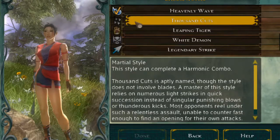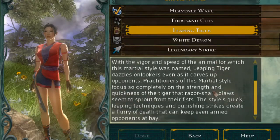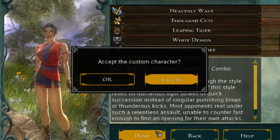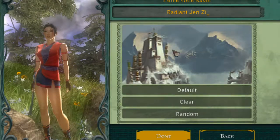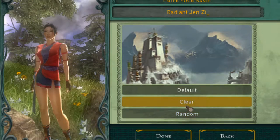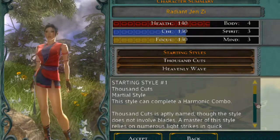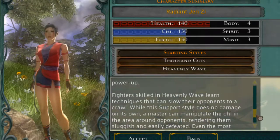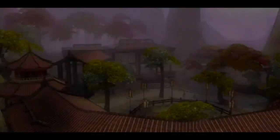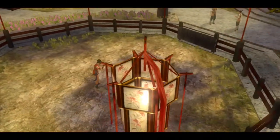We accept that, then you have your default primary attack — the Heavenly Wave — and you can choose a secondary attack. I'll just quickly scroll down; you can pause the video to read. We're going to pick Thousand Cuts. Then we click Done — so all you customize is those three attributes and the secondary attack. You can change the name to whatever you want, then click Done and accept.